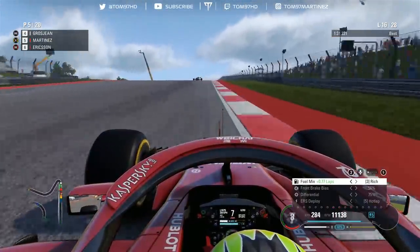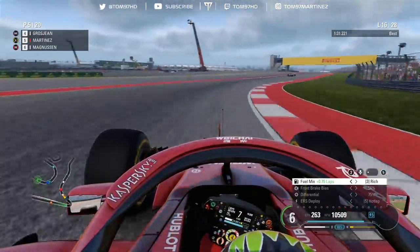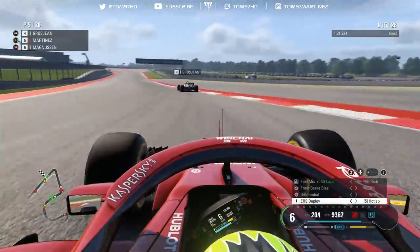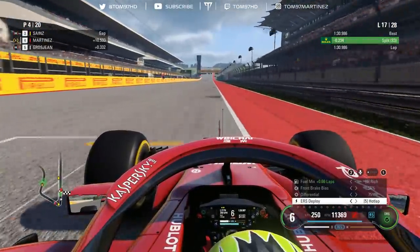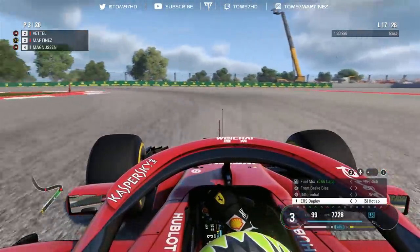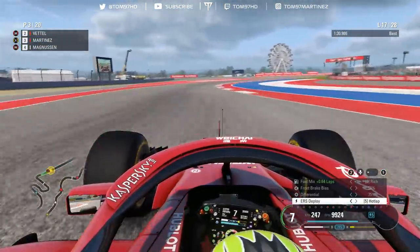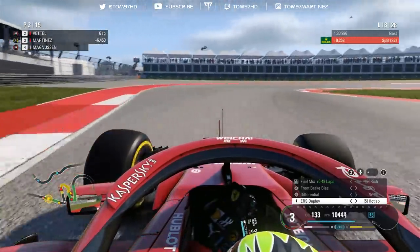I'm so infuriated — we get a penalty for absolutely nothing courtesy of Marcus Ericsson. Now targeting P5, I get past Grosjean. Sebastian comes in for his stop — I expect him to rejoin ahead of me given he was on ultrasofts. Considering the penalty, P3 might be the best I can do in this race since Vettel will have the edge. We've got a three-second time penalty to serve. The gap looks comfortable and we're unchallenged, so I go to standard engine modes to save the engine for the remaining three races.